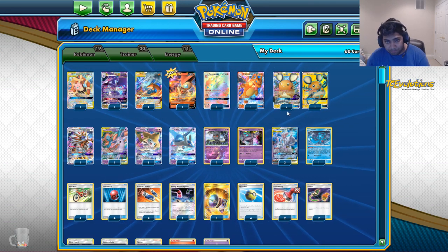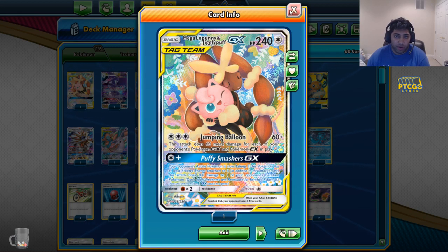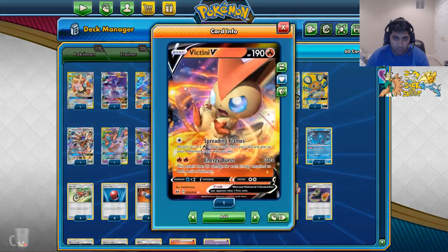Let me go through the breakdown. Mega Lopunny made its way into the deck now because I think there are more decks that can just play Dedenne, and there are V decks now, but you can still catch someone off guard. I kind of underestimated how important this card was at LAIC — I think it's an oversight on my part.